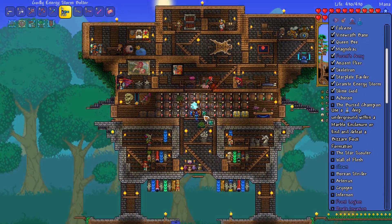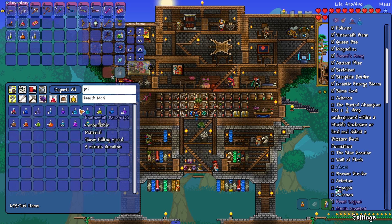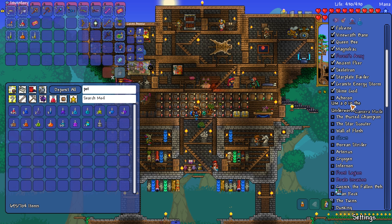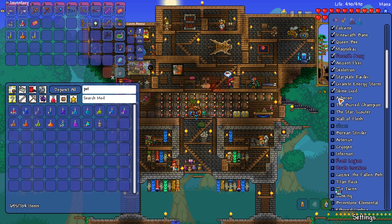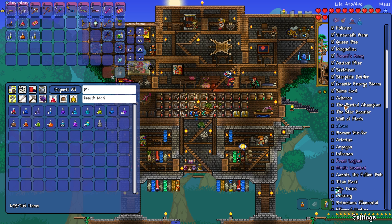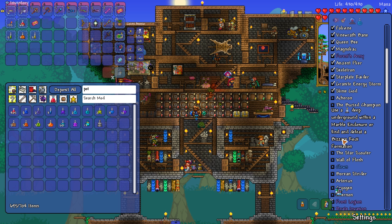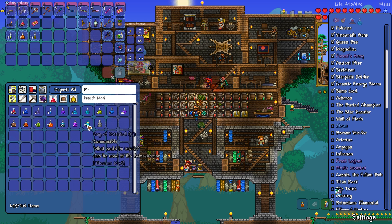I think we're getting to those bosses that are gonna be really hard at this point. We're getting really close to the Wall of Flesh — we're like two bosses away. This next boss says to use something in the Underworld, but the text seems incomplete so I'm gonna skip that one for now. We have encountered the Buried Champion before. It says use an ancient blade deep underground, or you can find and defeat a bizarre rock formation.